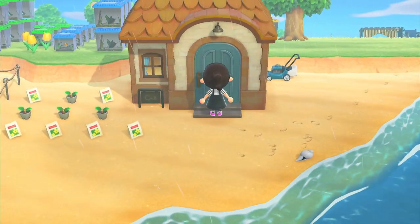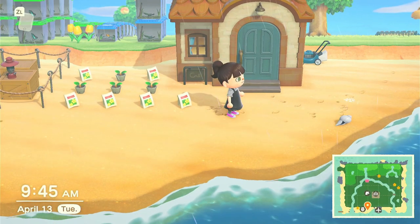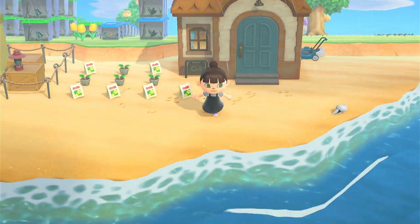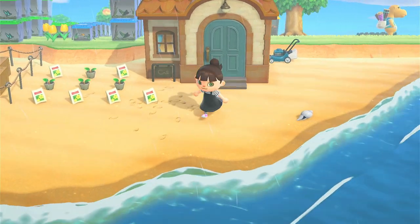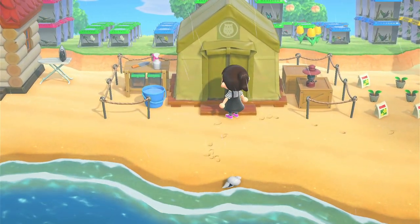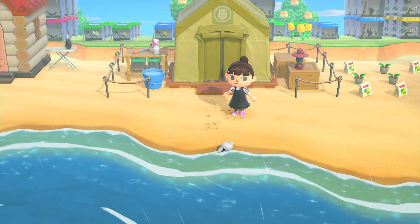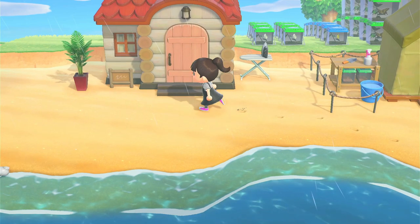For right now, Pashmina and Dom's houses are down here on the beach because I don't really know where I want to put them yet. This is Pashmina's house — pretty cute. I like the exteriors of everybody's houses so far. The interiors are not great for the first five, as we know. This is Blathers' tent — I'm planning on keeping it as a tent for now. I feel a little bad because every time I talk to him he's like, 'We only need 15 more donations to open the museum.' Sorry, Blathers.